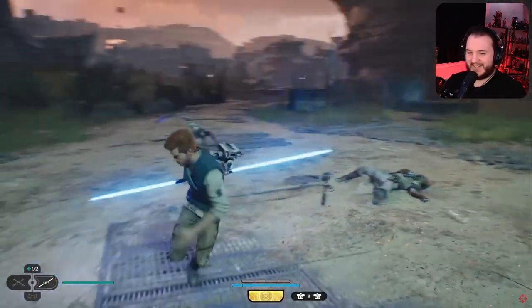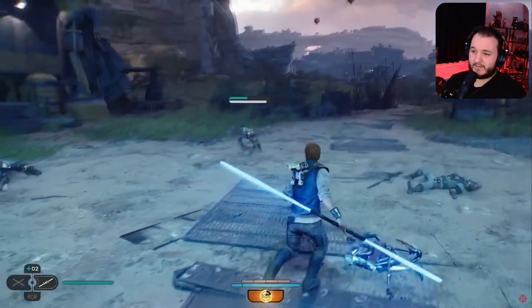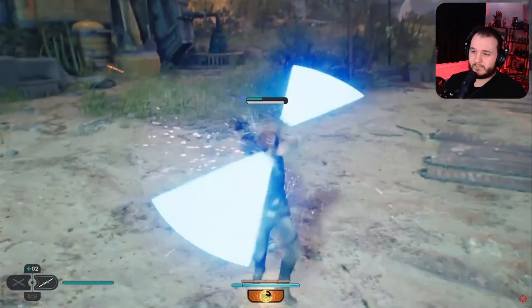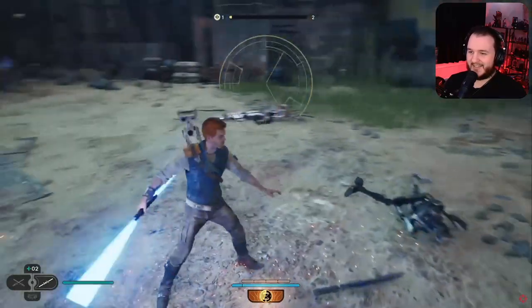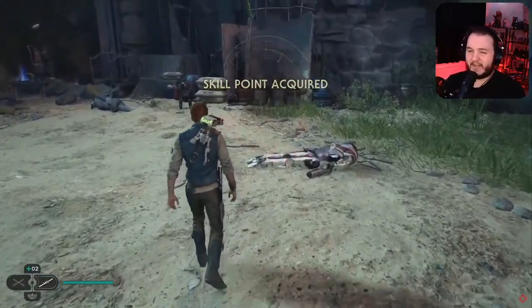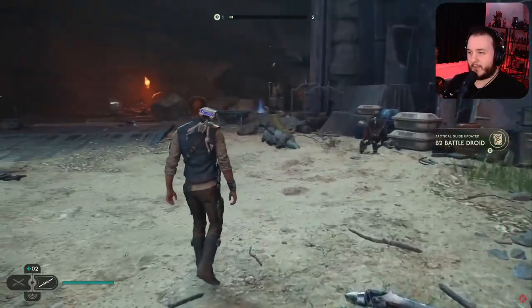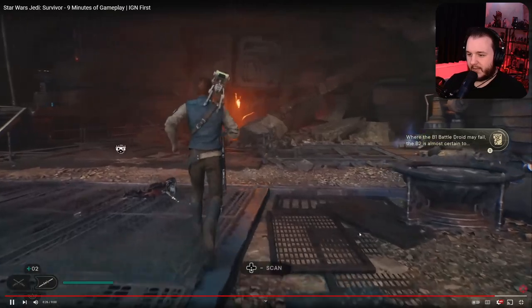Cool takedown, nice dodge. Good parry — skill point acquired. That's very similar to how the first game handled skill points, and the UI looks fairly similar besides the lightsaber indicator in the bottom left.